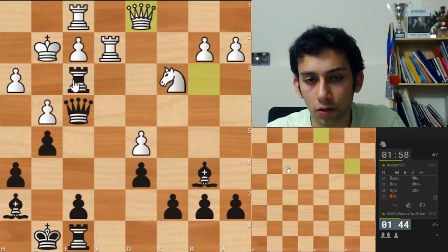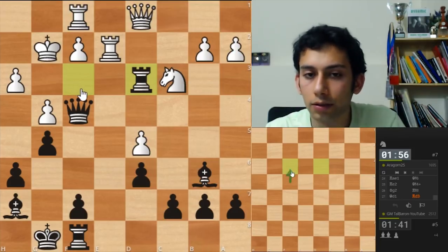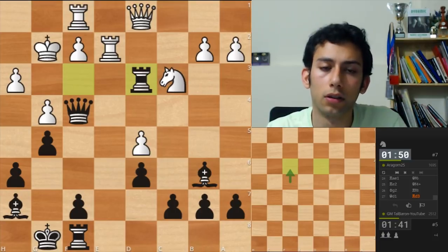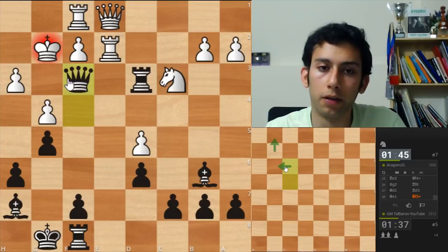My rook is here. I'll play Rd3 and then Qf3 check next if he lets me. Looks ok. Qe1. Qf3 check. Qg1. Qg3. So I'm mating him.